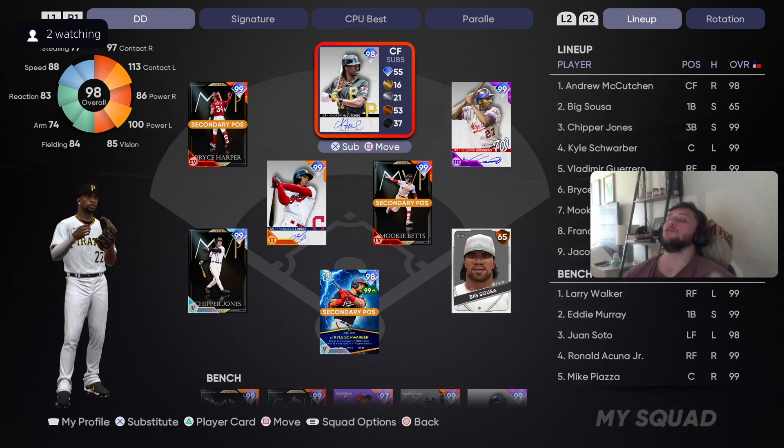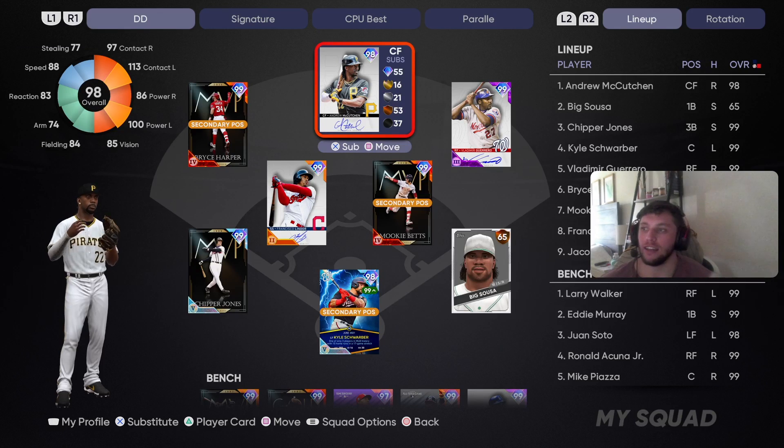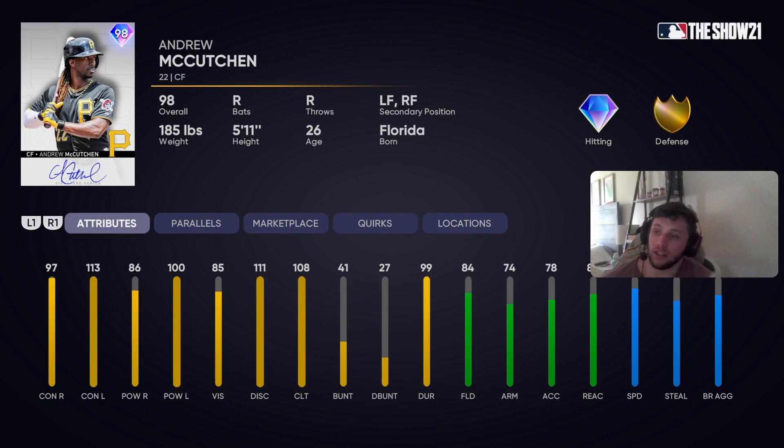Yo, what's going on YouTube? In today's video, we finally unlocked the daily moments for August Reward Signature Series — Andrew McCutcheon, center field card. Hitting attributes are a little low for Legend, but we're going to give him a try: 97 against the right side and 86 pop. He kills lefties though with the 113 contact and the 100 power fielding, so it's going to be a gold out there, but he's got a lot of speed.